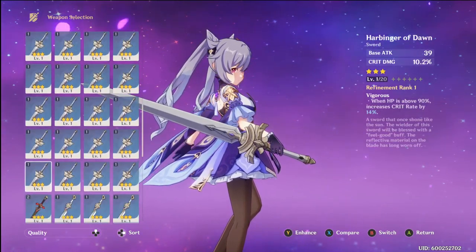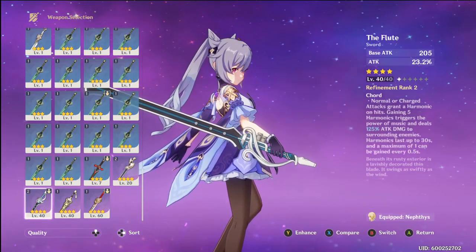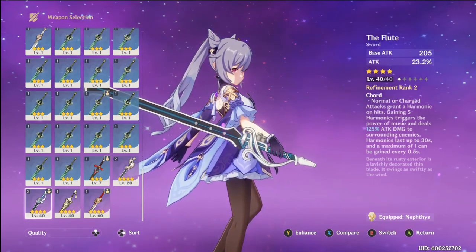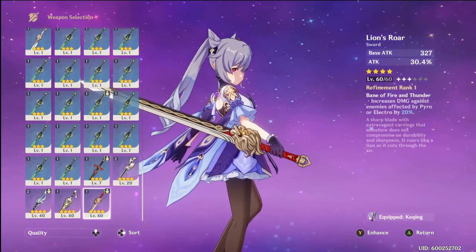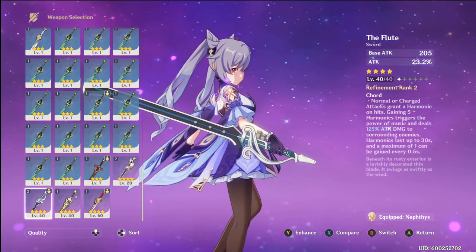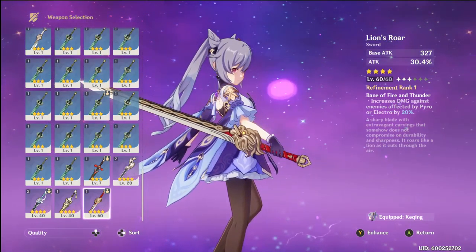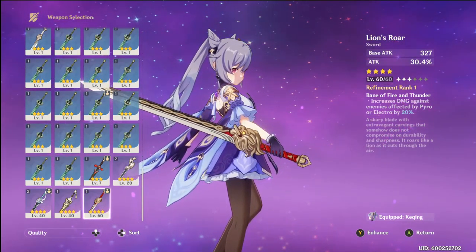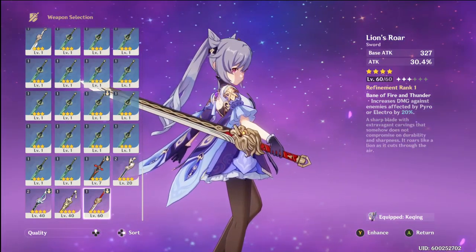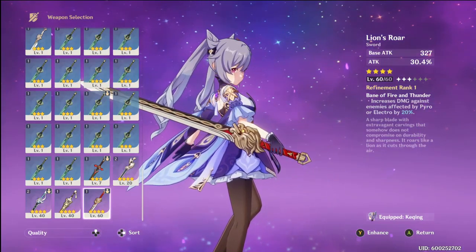Other swords I'm debating on trying — I don't have them. I've been trying the Flute, but I don't think it's as good as the Lion's Roar. The Flute is situational; it's good for groups of enemies with that little AoE attack. But I'm focusing on what I'm using, so Lion's Roar is where we're going. I do want to try out the Royal Sword that you can get in the marketplace, but that'll be down the road.